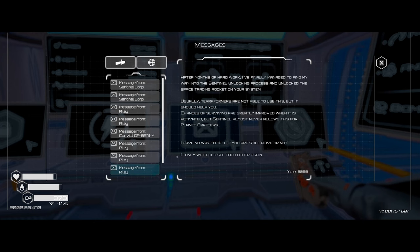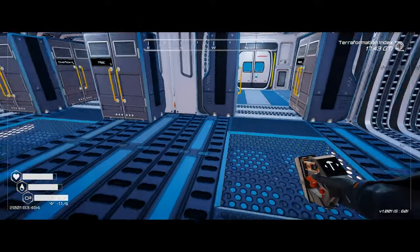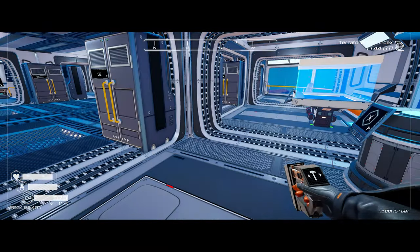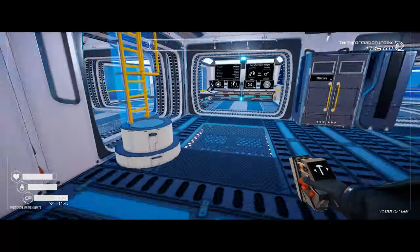There's a message: 'After months of hard work I finally managed to find my way into the sentinel unlocking process and unlock the space trading rocket on your system. Usually terraformers are not allowed to use this but it should help you. Chances of surviving are greatly improved when it is activated, but sentinel almost never allows this for planet crafters. I have no way to tell if you are still alive or not.' That must have come in after we got the trading rocket, which we need to set up — but I'm not really ready to use it until we have good production going.